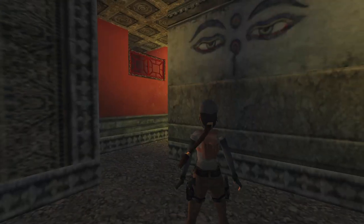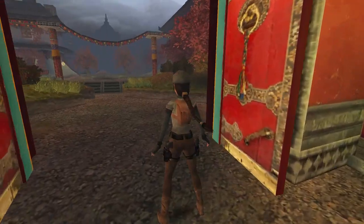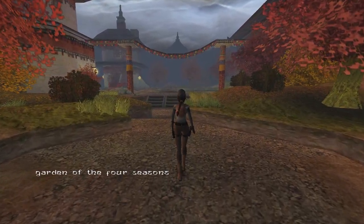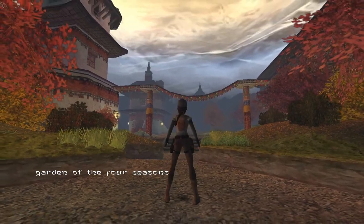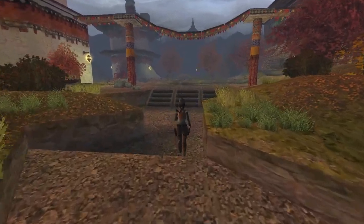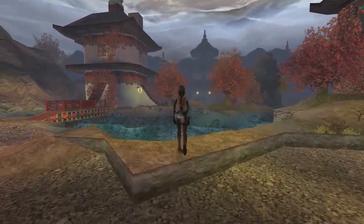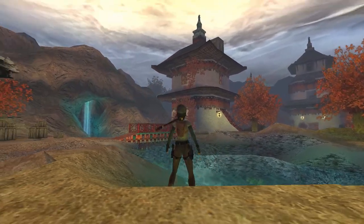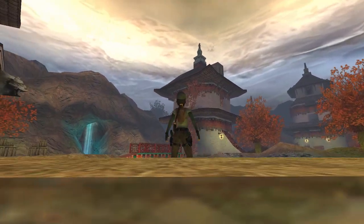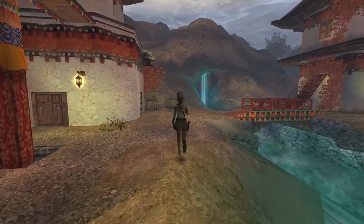We start off here in this small area. Lara has entered via the double doors behind her, and if we run up to this set of double doors, they will open in front of us and reveal the Garden of the Four Seasons. As we arrive, we find ourselves in the autumn season, and the reason for the name of this level will be revealed as we progress through the garden. So if we run forward, we'll find ourselves at the edge of a small river, and I had a lot of fun building this area. I wanted to create the feeling of an open world map here, with lots of places to run around and explore.